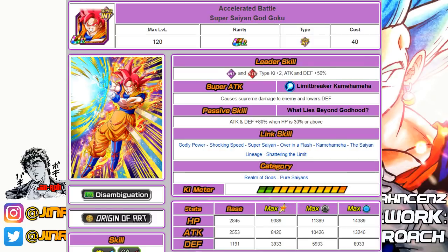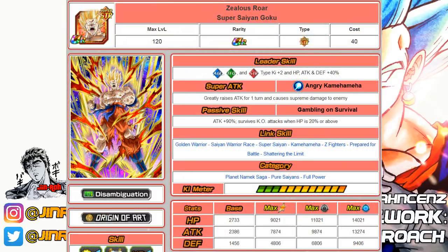Coming in at number eighteen is the Strength-type Rage Goku. It's a decent unit overall, very helpful in EZA events like the Frieza and Vegeta events when you have Strength-type advantage. The Namek Saga units also get a bonus in those EZA events. He also has the KO survivability passive. He falls into three categories: Pure Saiyans, Full Power, and Namek Saga.